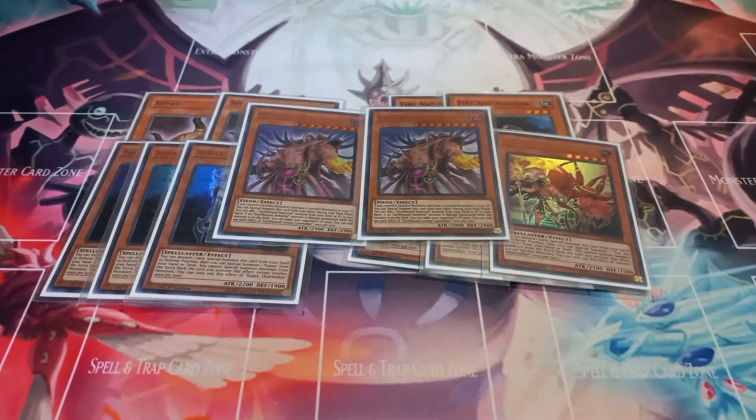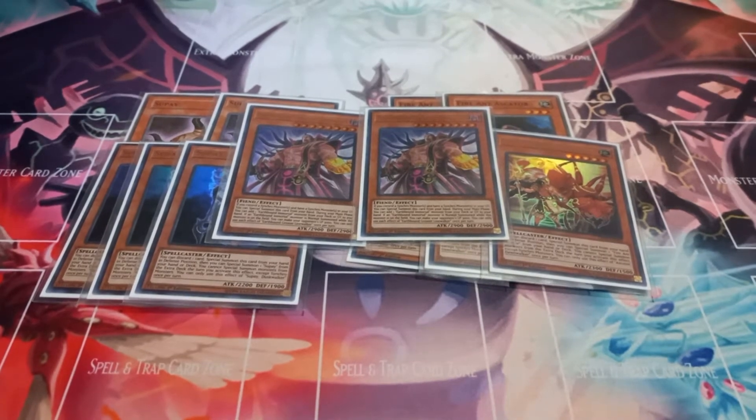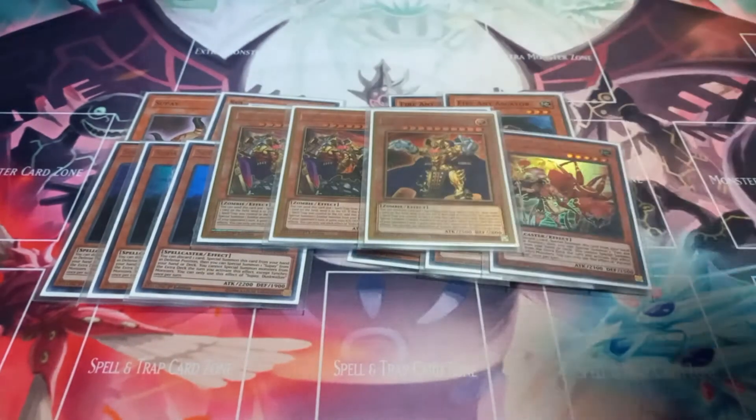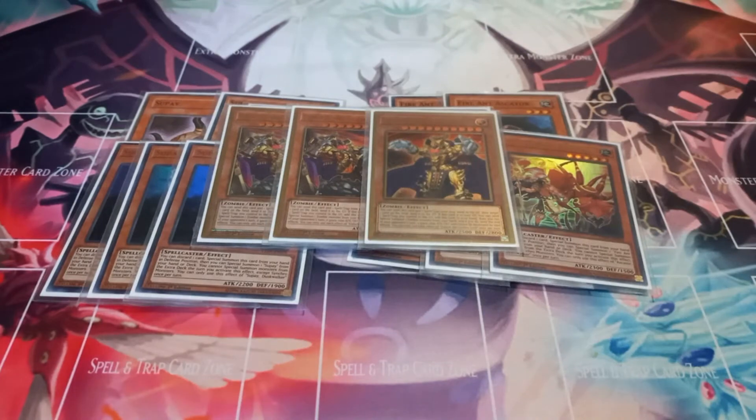Then the engine I decided to toss in with Earthbound Immortal — I thought it would be interesting since you don't have to entirely rely on the Earthbound Immortals. I play three copies of Eldritch the Golden Lord. You can send a Spell or Trap from your hand with this card, or send this card and a Spell or Trap from your hand to the graveyard to target one card on the field and send it to the grave. And then you can send one Spell or Trap from your field to the grave, return it from your graveyard to your hand, and then summon a zombie from your hand with a thousand additional attack points, and it can't be destroyed by card effects until the end of the turn.